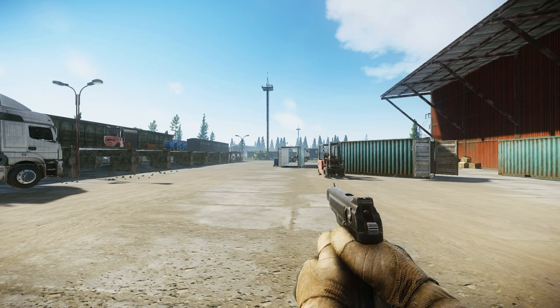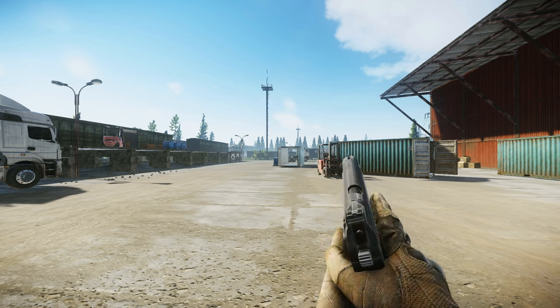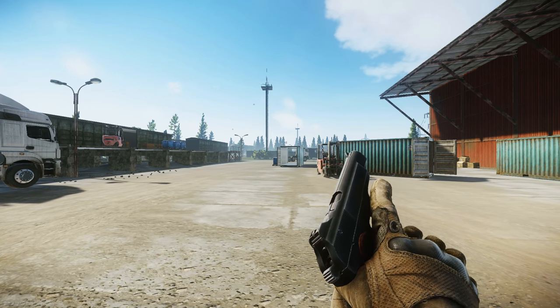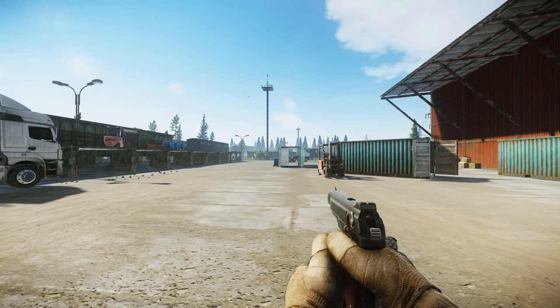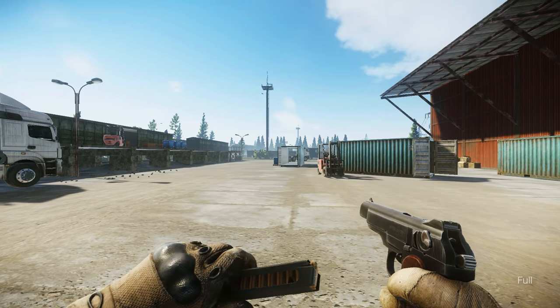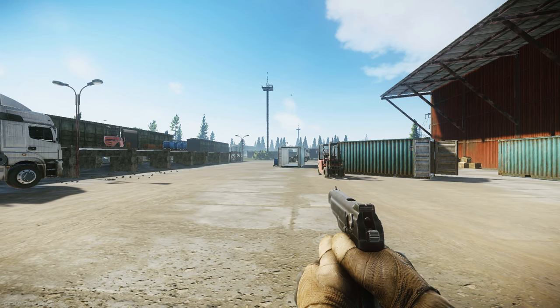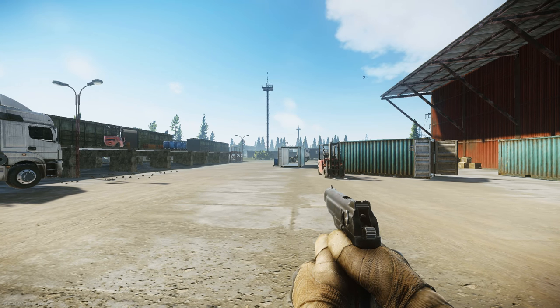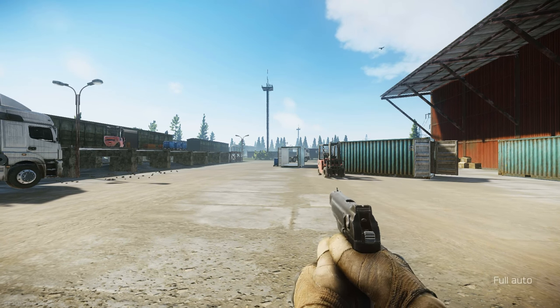Well hello there fellow escapers and welcome back to another video. Today we're looking at the next weapon added in the latest patch which is the APS pistol. You'll be able to buy this from Prapor at level 3, and again from Prapor at level 4 if you want to get yourself its big brother, the suppressed one. This will cost you just shy of 20,000 rubles and the big brother will cost you 37,000 rubles.